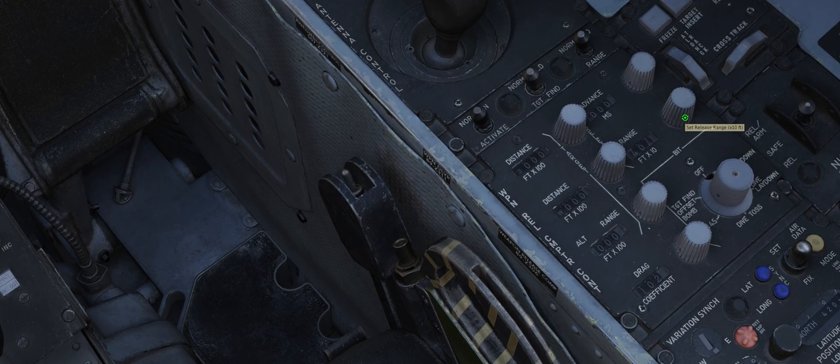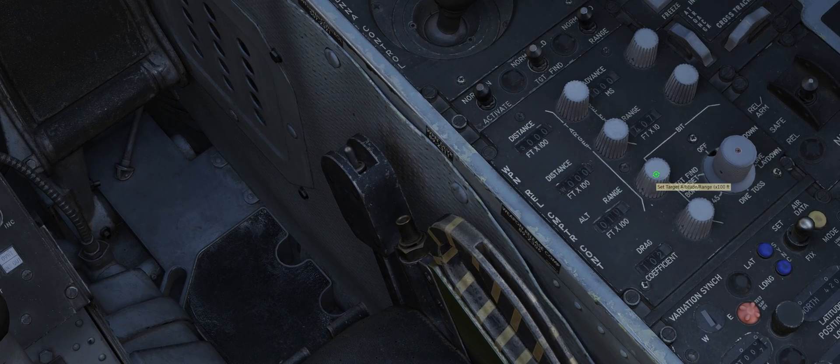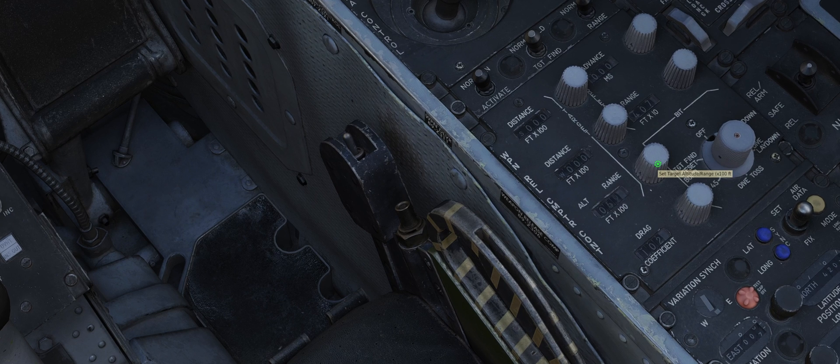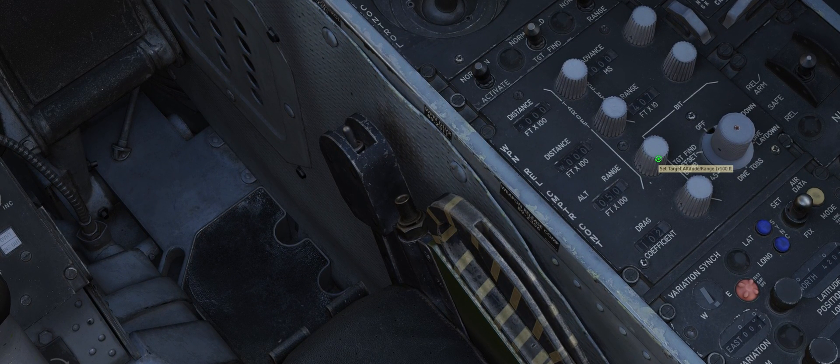We have 407 set for the release range — that's 4,070 feet. And we have an IP-to-target range of 5,000. If you go back and look at the bombing computer earlier, you'll see that those were the numbers we came up with. Once you've set those, that is all that the WIZO has to do on the weapons release computer panel. And so now we're ready to go back to the front seat and fly this run again.